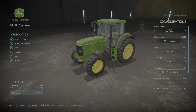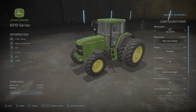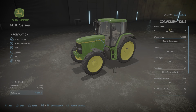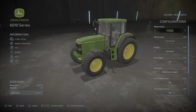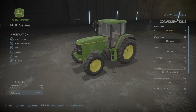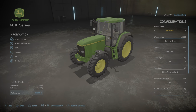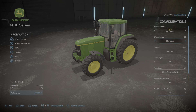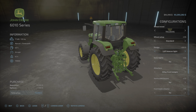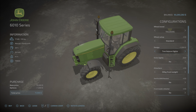Trailberg gives you the usual options including some narrows — narrow tires — and the standard kind of stuff. Midas gives you just wides. Michelin has no choice of tires coming. Nokian also has no choice. Continental gives you a narrow tire option. BKT gives just wides. So Trailberg is going to give you the most variety of tire choices.